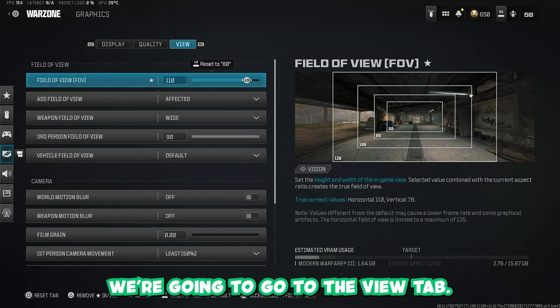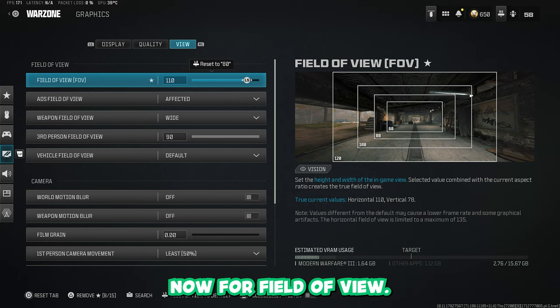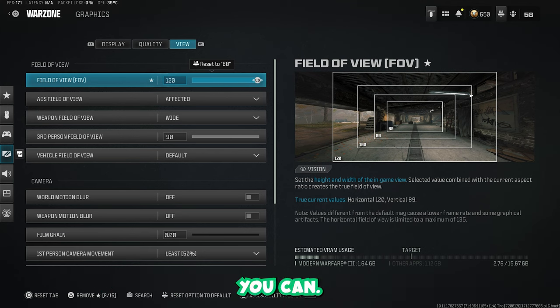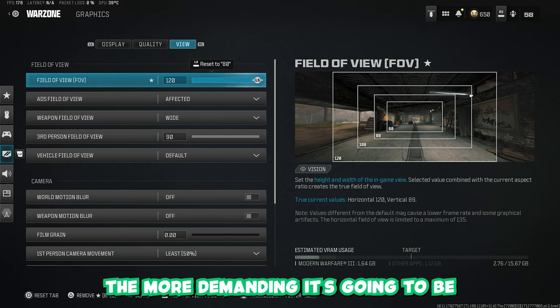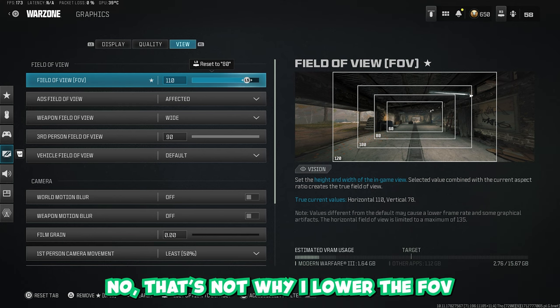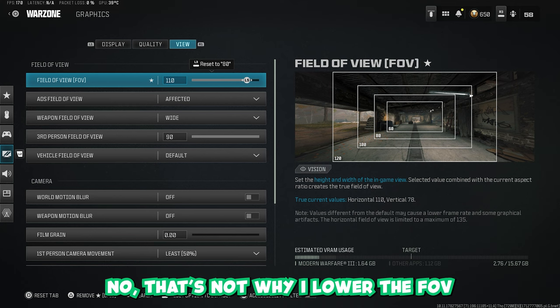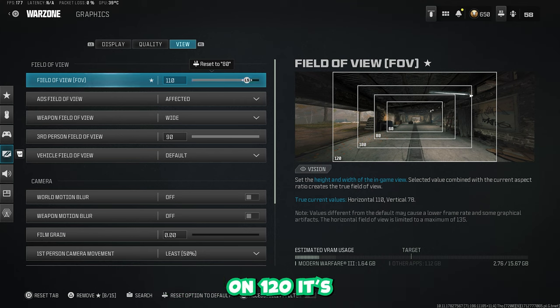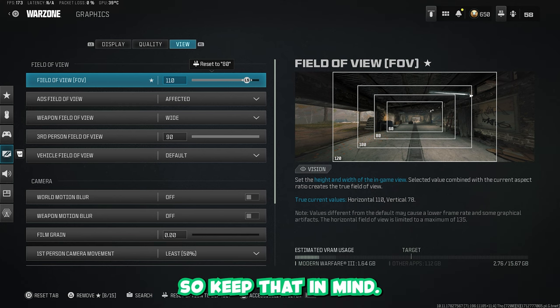Now we're going to go to the View tab. For Field of View, a lot of people want to play on 120 FOV, which is understandable. But please keep in mind — the higher the FOV, the more demanding it's going to be for your computer, because you are rendering a lot more on your screen. Your screen is wider and you can see more, so it's going to affect your FPS. I lower the FOV not just for frames — I find 110 very comfortable. You can play on whatever you want, even lower or 120, but on 120 it's going to give you less FPS, so keep that in mind.